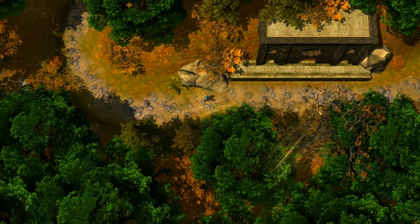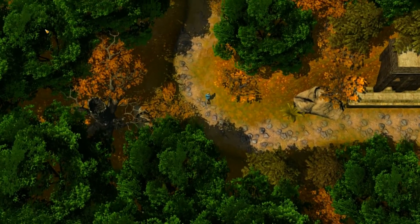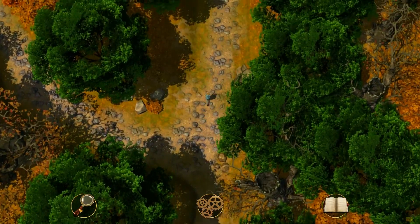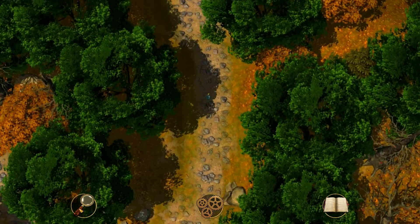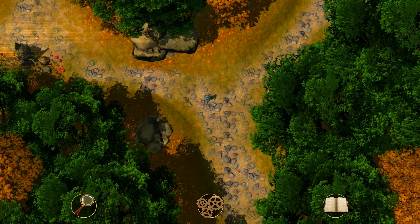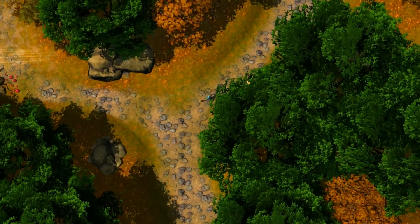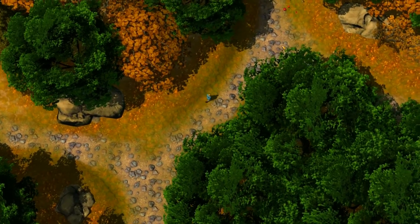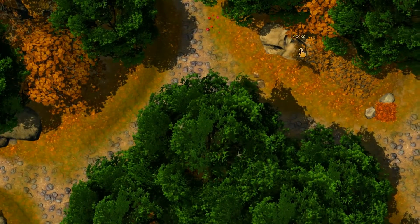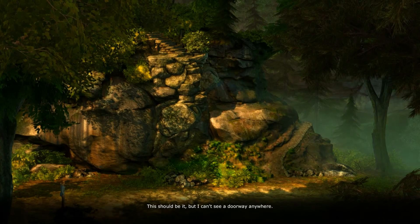We need to find rocks — how on earth do we find them? It's got to be... over to the right is one of the balloons, over to the left is the other balloon. So basically it's got to be in the middle somewhere, like when we look up in the tower, right? That makes sense to me. Let's keep going. Is this the rocks? No. It's got to be up here somewhere. Is this it? We found the rocks! Beautiful. This should be it, but I can't see a doorway anywhere.